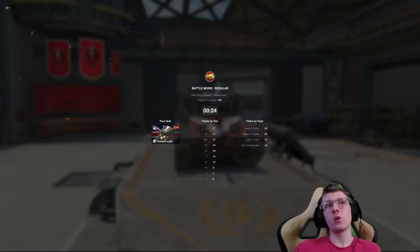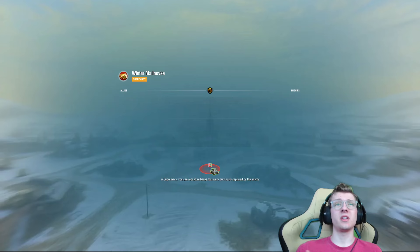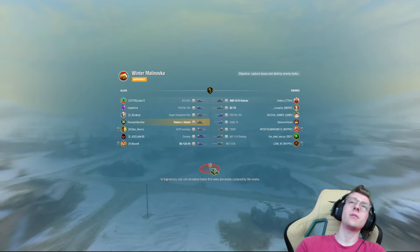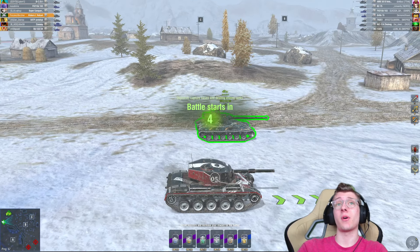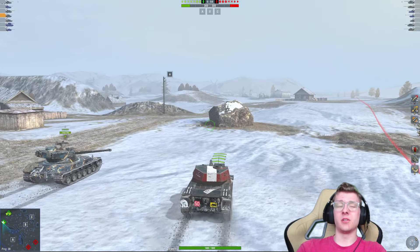It's more of a medium than a light, to be honest. I actually trust the armor on this vehicle more than a tank like the Leopard 1 or even an Object 140, which is pretty funny. But it's not reliable armor — if you have a tank destroyer aiming at you, do not expect to get bounces. It's really only going to be mediums, like the T92 up against us, where there's a 50-50 chance it'll pen me in the turret. But we'll see what we can do here.